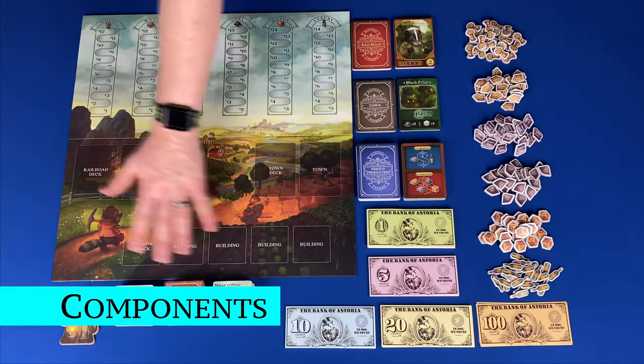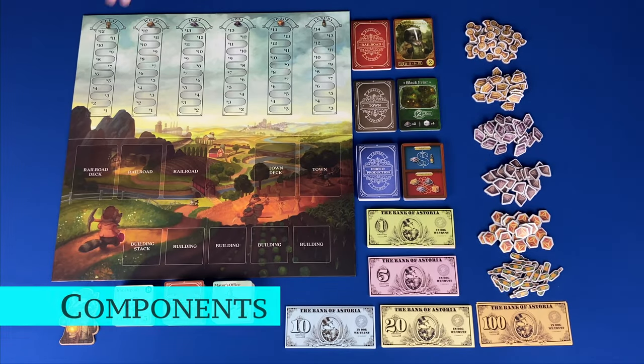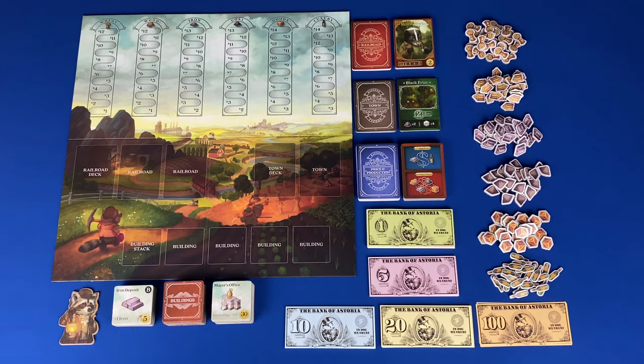Now let's take a look at the components. You have the main game board. Across the top of the main game board you have the commodity market, which shows the price of each of the commodities: wheat, wood, iron, coal, goods, and luxury.